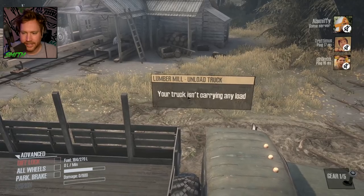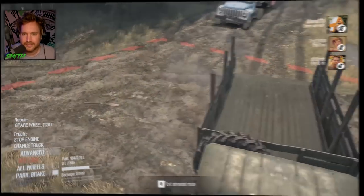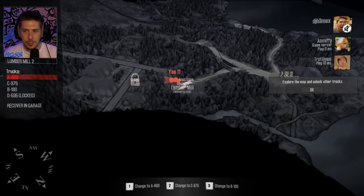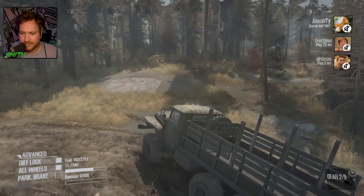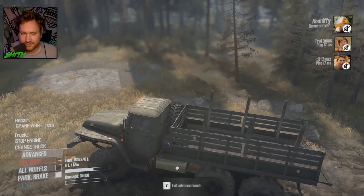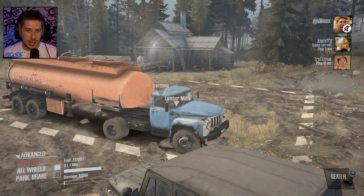This truck isn't carrying any load. So this is where we drop it off — where do we pick it up from? Do we just have to go and find it in the woods and pick it up? No, I think there's logs somewhere. There's bits of sticks on the floor — do we pick that up? No, you want real lumber. Genuine lumber. And Trot's there with the fuel tanker following us all the way.